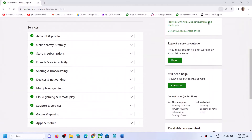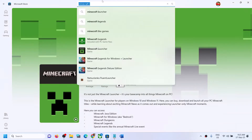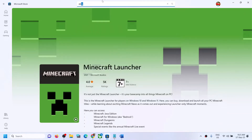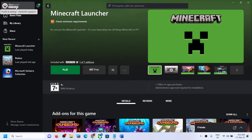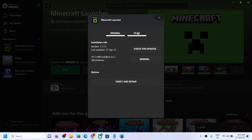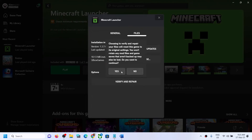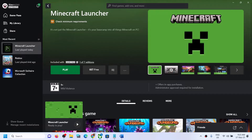If you're still facing the problem, verify and repair the game. Open the Xbox app on your computer — if you don't have it, install it from Microsoft Store. Once logged in, find Minecraft Launcher in Xbox app, right-click on it, click on Manage, then go to Files and click on Verify and Repair. Click Yes and let the process complete, then try launching Minecraft Launcher again.